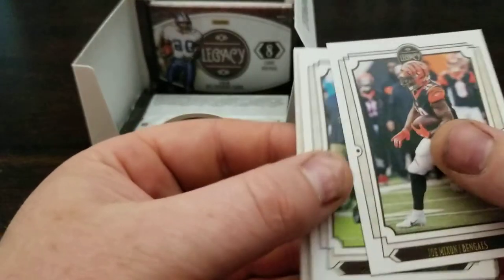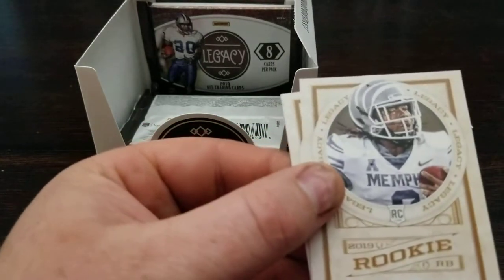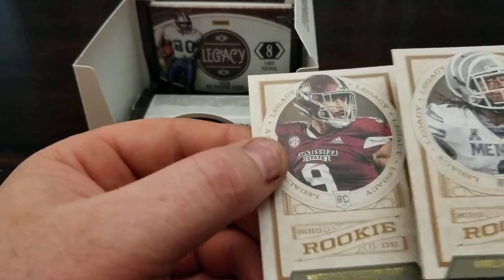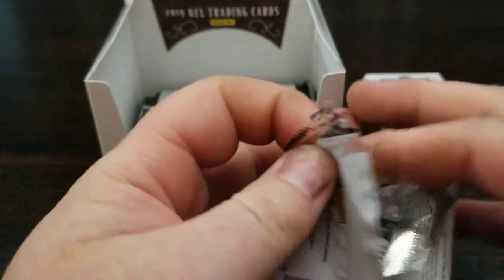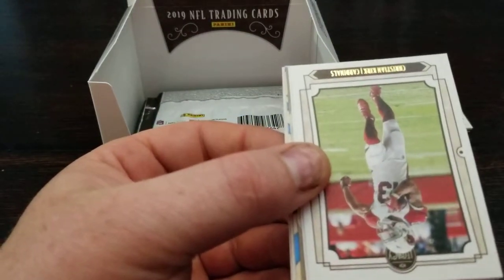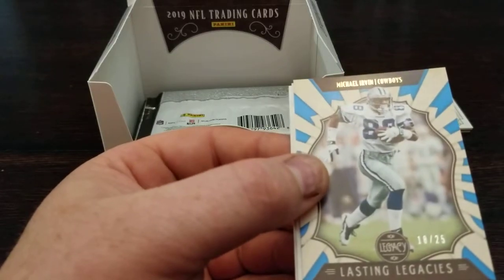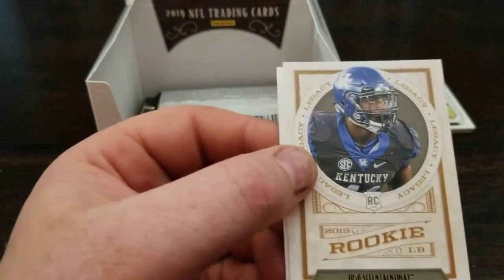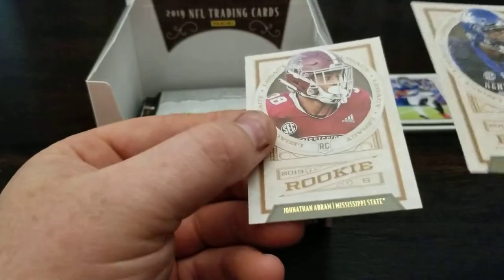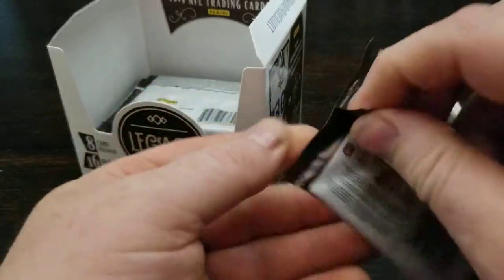Gordon, Mixon, Lynch, Eric Metcalf, Emmett, Drell Henderson and Montez Sweat. There are a couple packs left here. Ben, DeSean, Christian Kirk, Dalvin Cook, Walt Garrison - ooh, nice. Michael Irvin Lasting Legacy short print, 18 out of 25 - that's a nice hit right there. Not a real hit but - Josh Allen and Jonathan Abraham the rookies.